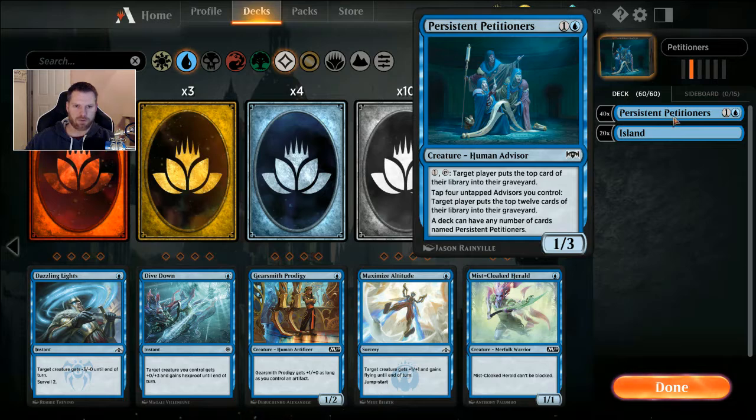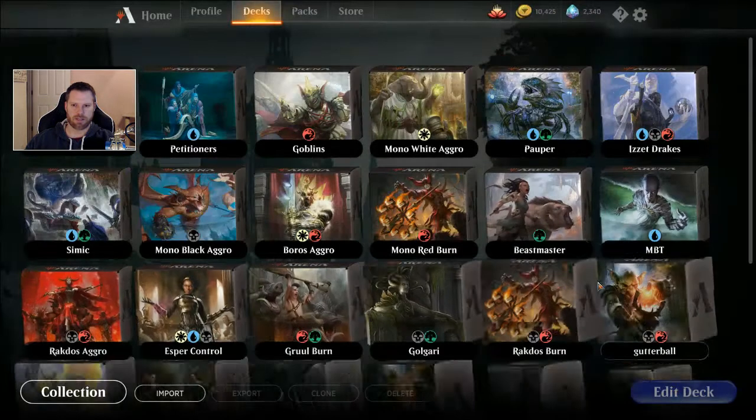For two mana it's a 1/3, so it's a decent blocker for the aggro we might encounter. We're just going to stick 40 of them in there and see how it goes. There isn't as much of a threat for mass removal in pauper deck events because it's only commons, so they can be removed through other commons, but not as often as it would be in regular standard play. So it's one of the rare times we get a chance to play with decks like this.